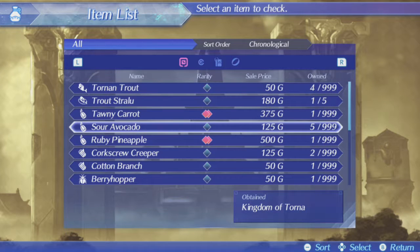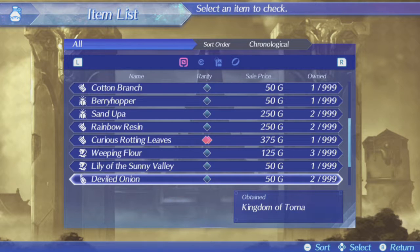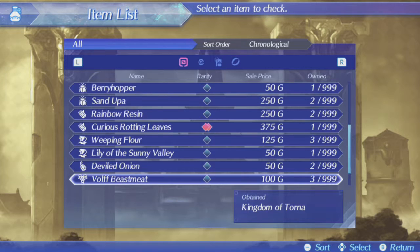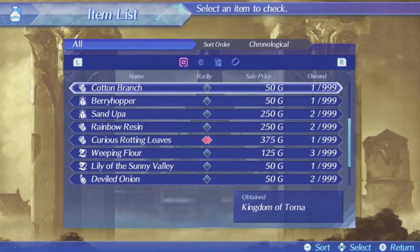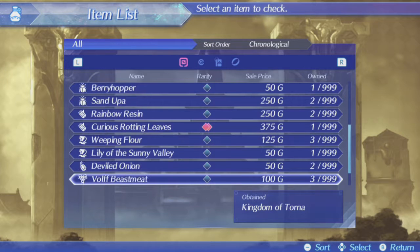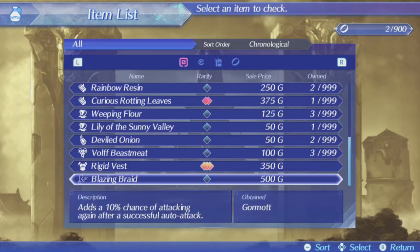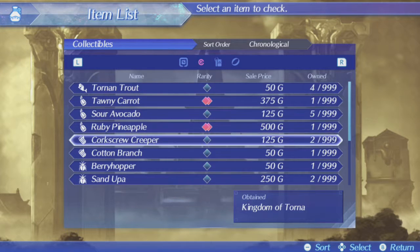Also, the item list — I don't really like what they did with items here. They still haven't done a collectopedia-style system where you can get more information on where you obtained something or how to obtain it — which area. It says 'Kingdom of Torna' or 'Gormot,' you can get it there, but it doesn't really say where or how you can obtain this kind of stuff. And that's so bad. I really don't like how they ditched the collectopedia.